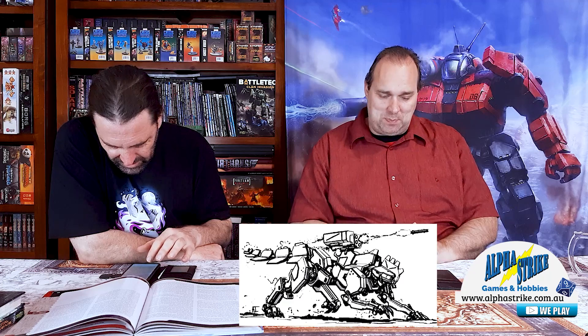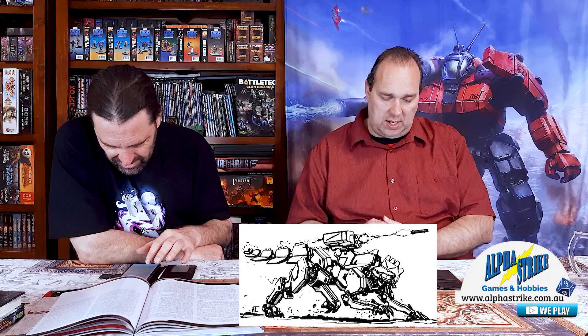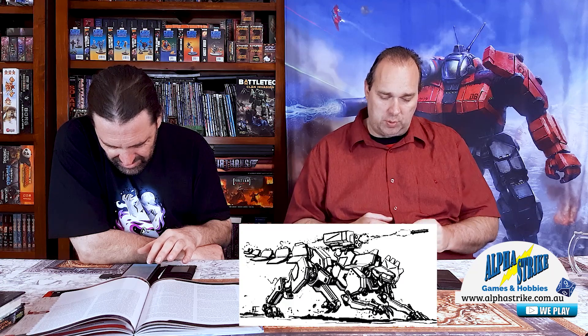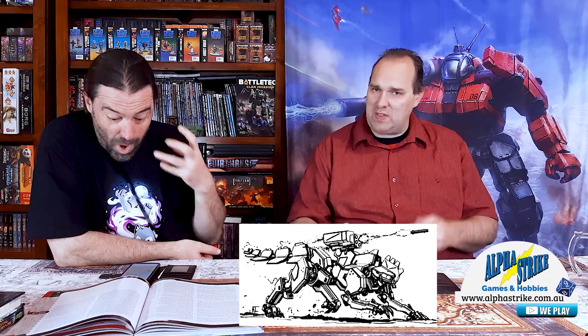And then there's the Basilisk B variant. It replaces the SRM with a larger engine and an experimental ProtoMech Maim booster. So it can walk at 86 km/h with a burst speed of 160 km/h — that's insane. So you use your hit-and-run tactics with your close combat stuff: zip in there, make an attack, whack things.